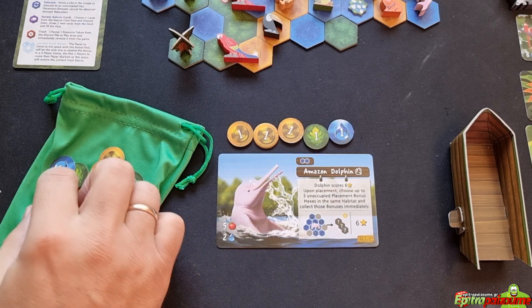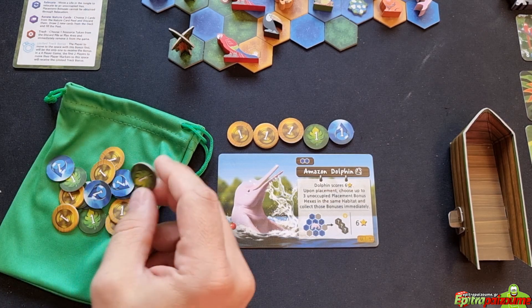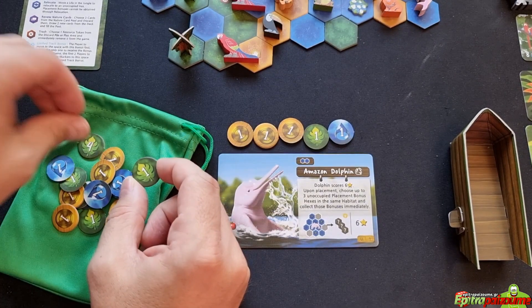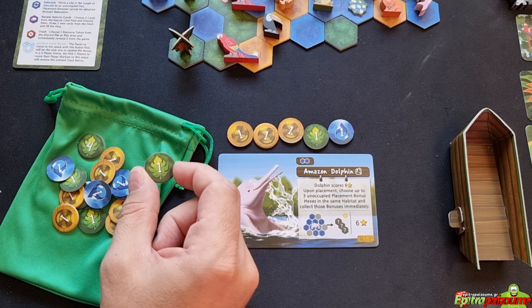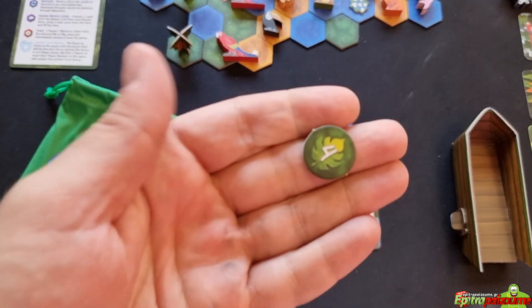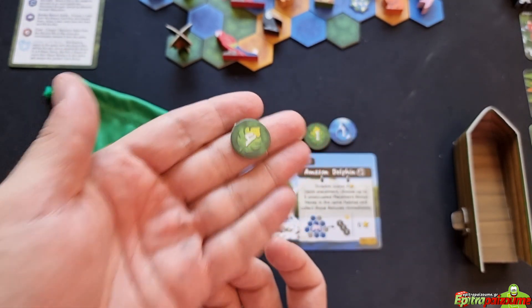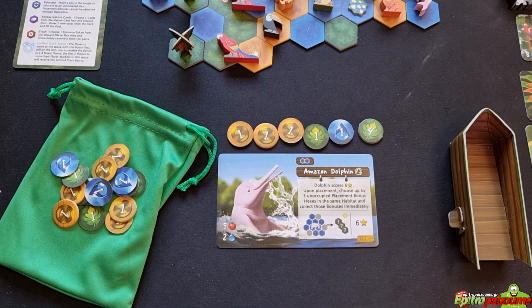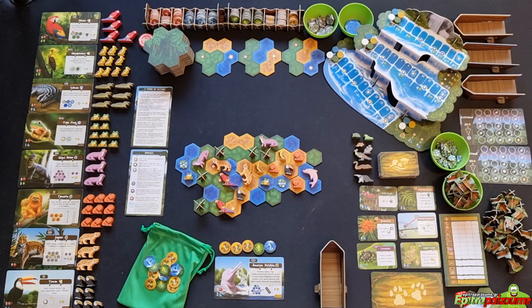If you manage to develop your bag by adding higher-value resource tokens and potentially discarding low-value starting ones, there's a high probability you'll draw the high-value ones out of the bag. Eventually they'll appear in your play area and you'll be able to make more boosted purchases and play actions that really benefit from high resource values.